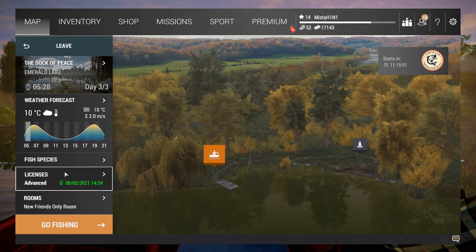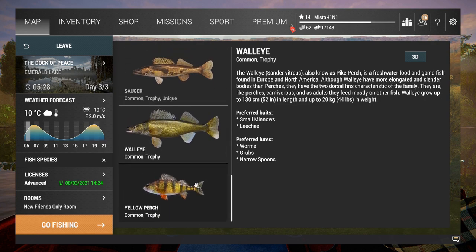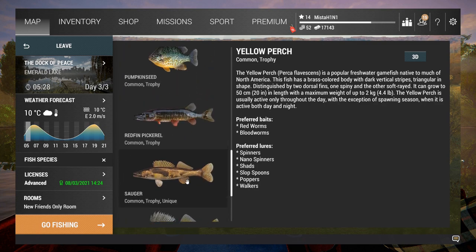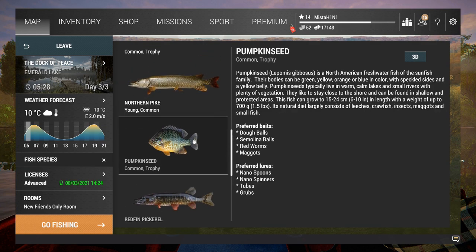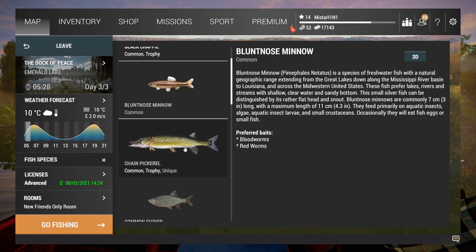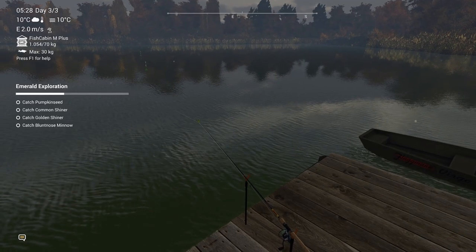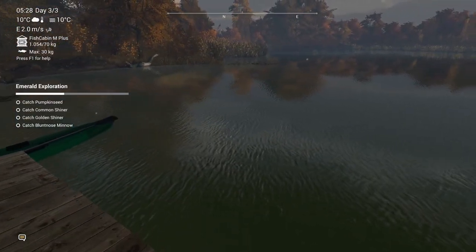For bottom fishing, I was looking at what else I can use for bait. Looking at the options: perch, redfin pickerel, small minnows, pumpkin seed, red worm, small minnows, large minnows, snowball, blood worm, maggots, small minnows. So small minnows catch everything — it just depends on what spot you're casting at.